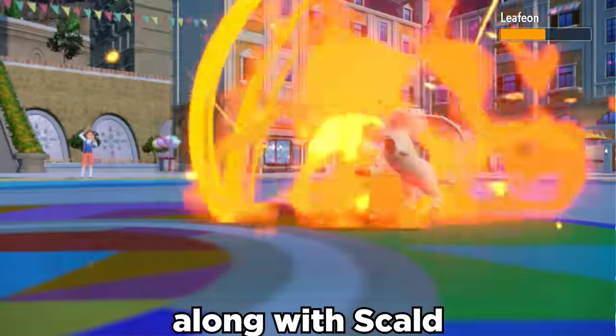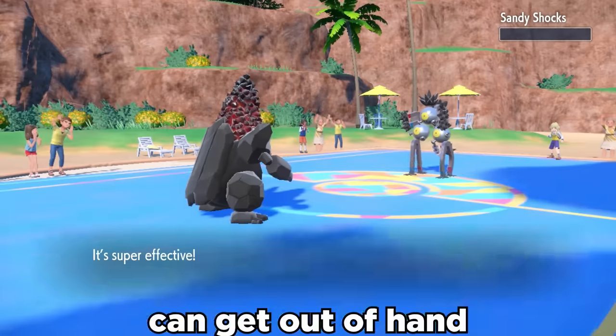It's got Flamethrower for STAB damage, along with Scald for unique coverage, and Coalossal can get out of hand pretty quick.